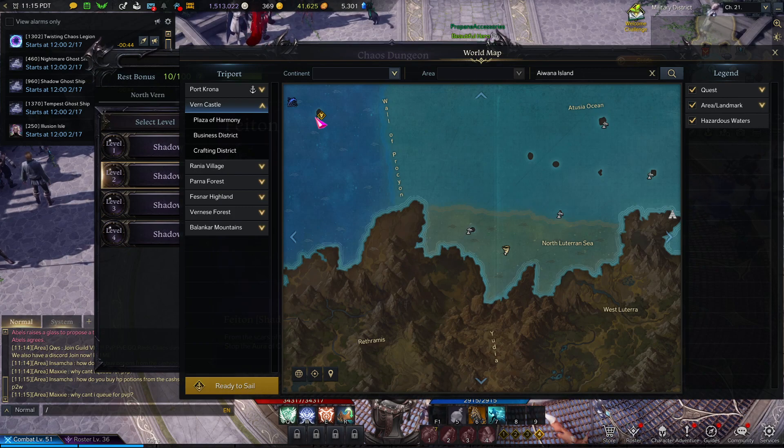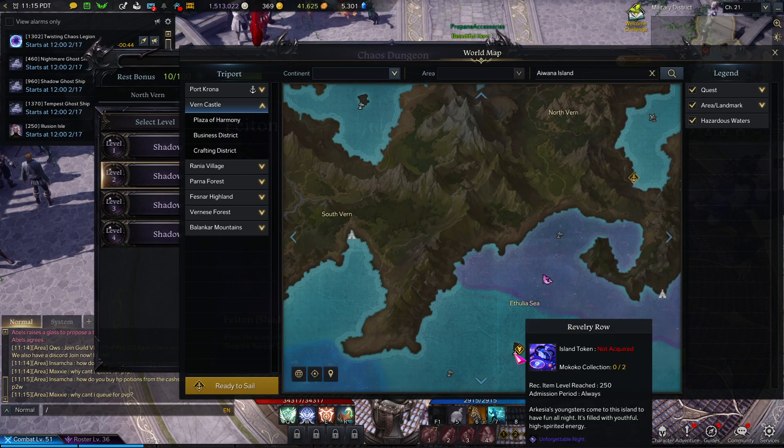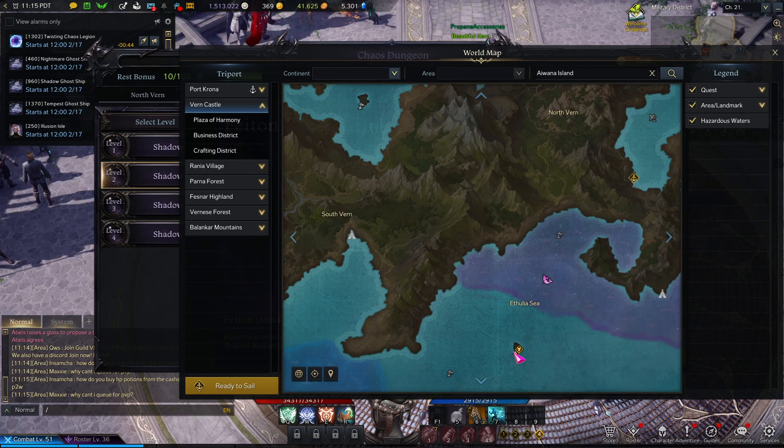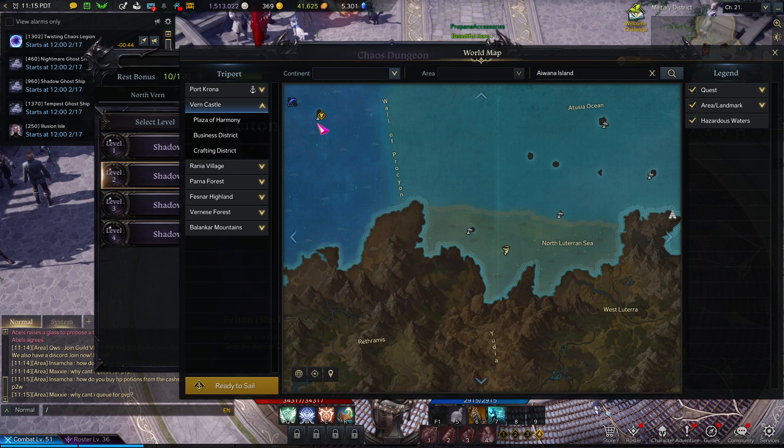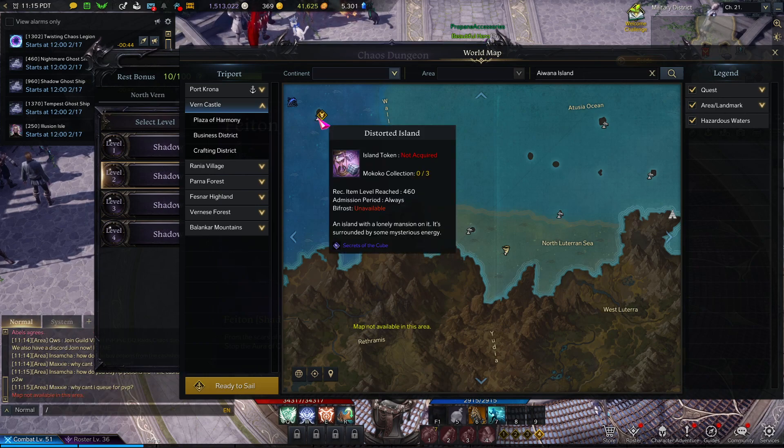Next island is the Dance Island — right here. Come do this island and just get it out of the way. Light work — pump it out, get that done, destroy the island.